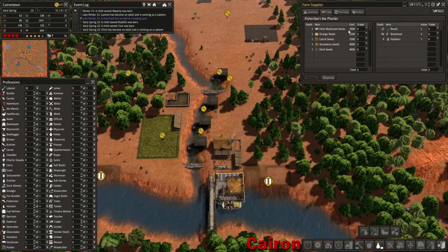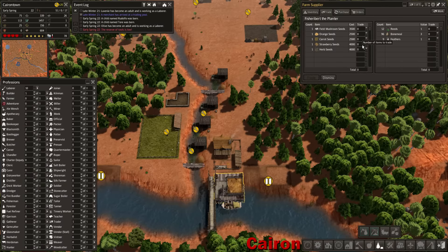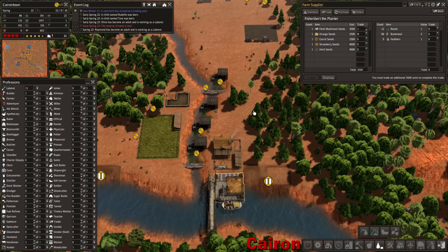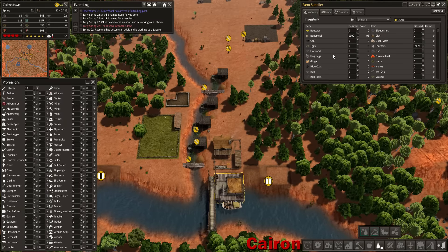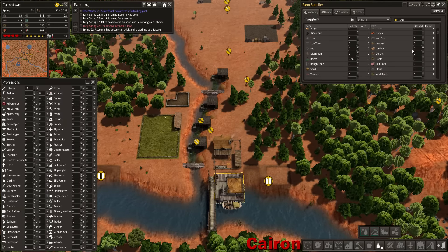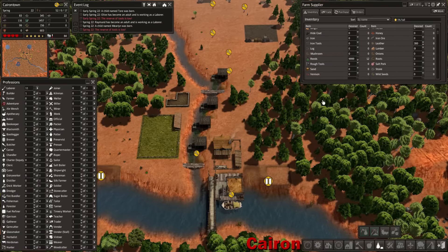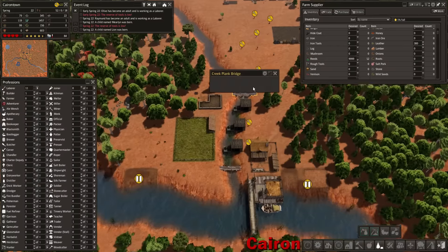I don't really want to do an orchard item. Mushrooms should work, but they're more expensive. Strawberry is another low temperature seed. I think we're going to have to do field mushrooms, and then we can start loading up some leather here so that we can actually afford it.